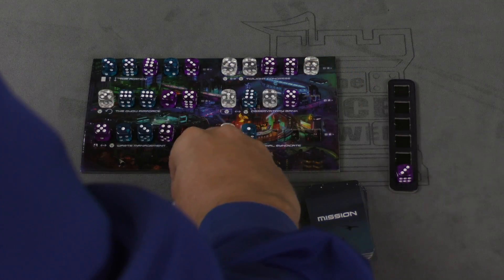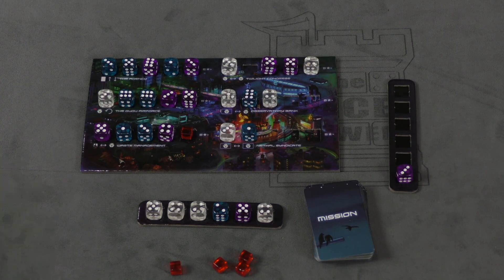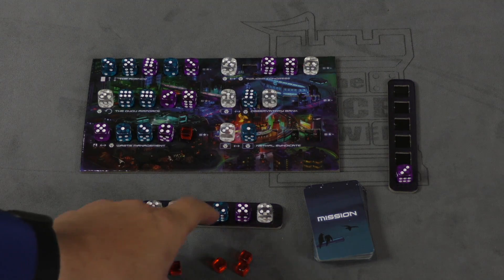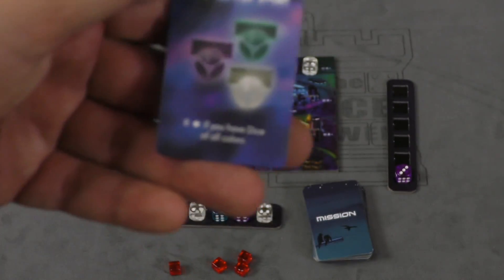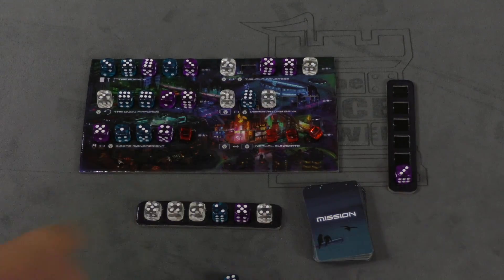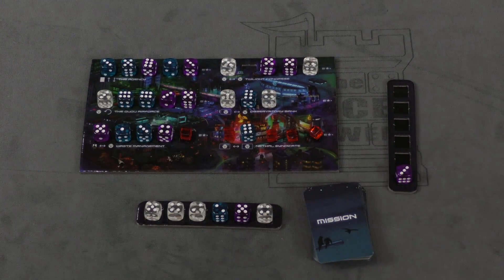When everyone has placed all their dice, you look at all the dice you've gathered and add together their pips — that's going to be your score. You also look at your missions. For example: one mission gives 14 points if you have the lowest total dice value on your faction board. Another gives four points for each pair of matching dice values — I have two twos, two fours, and two fives, so that's worth 12 points. And eight points if you have dice of all colors. Those are added to your total points. Then we check who controls each neighborhood — whoever has the most agents there gets five points plus the value of any leftover dice in that neighborhood. So five plus six gives me 11. Whoever has the most points wins.